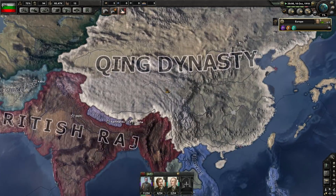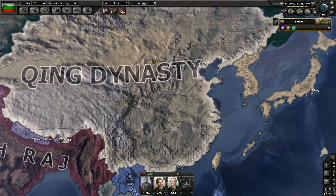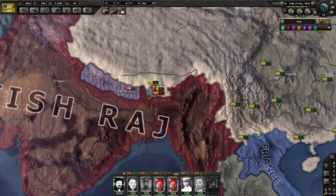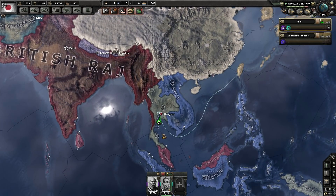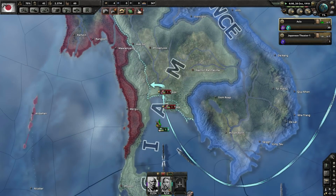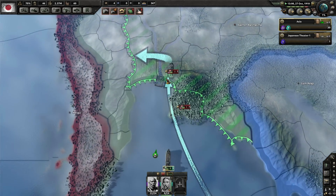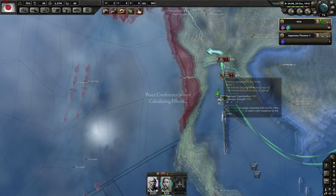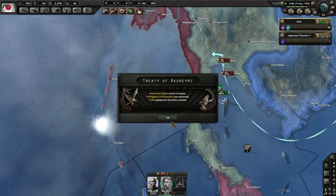Let's look at Asia. The Japanese have taken Korea. They're not at war with the Chinese though — the Chinese are at war with Bhutan at the moment, and the Japanese are at war with Siam. It looks like they're trying to navally invade Bangkok here. They might actually be able to pull it off — they are winning.